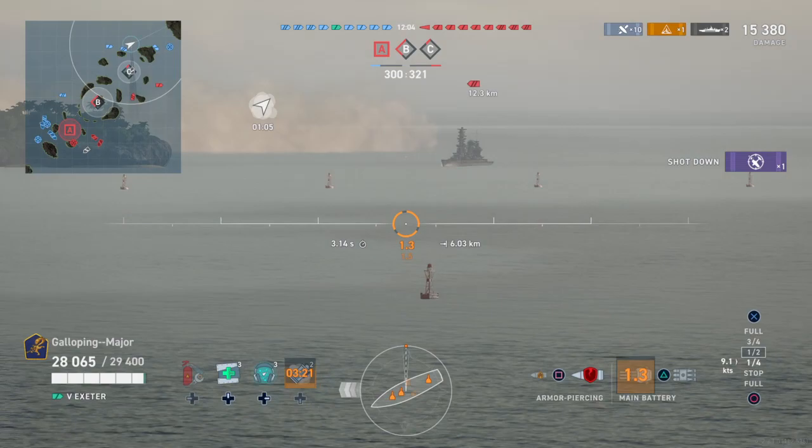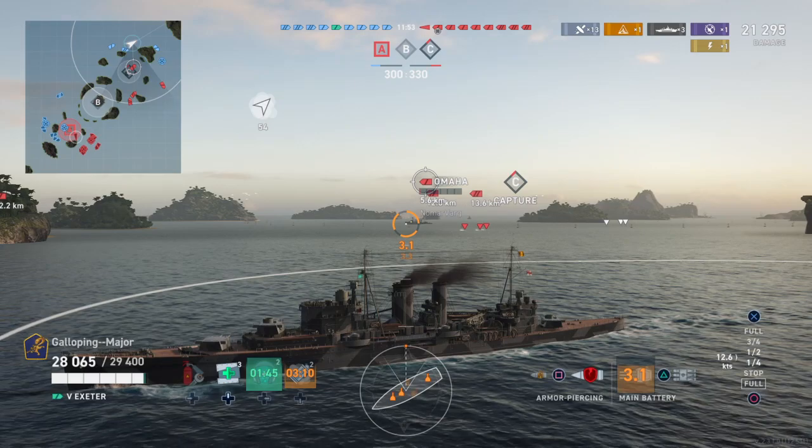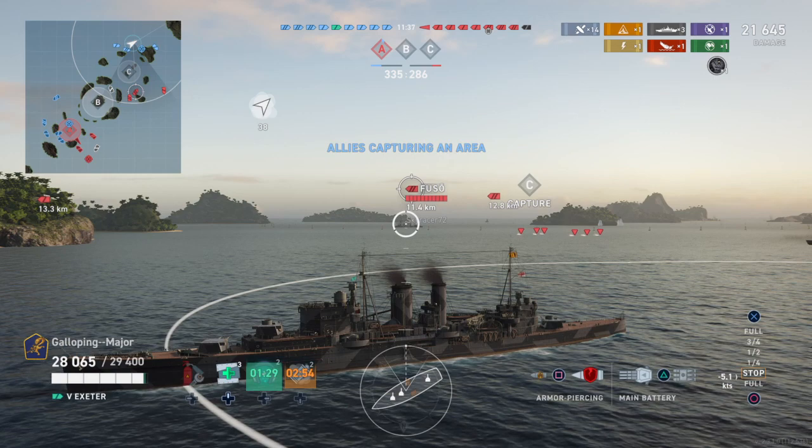HMS Exeter — she's an 8-inch cruiser, which makes her a heavy cruiser. Because of that, she has very good gun characteristics. Her HE, AP, and chance to set fire are all very similar to the Pensacola. However, for her gun caliber and for her tier, she has quite a short range.